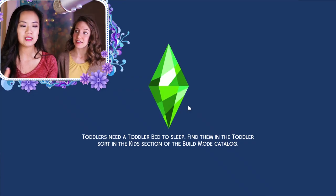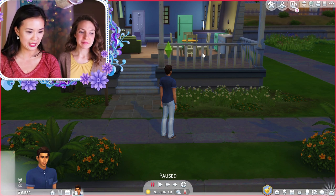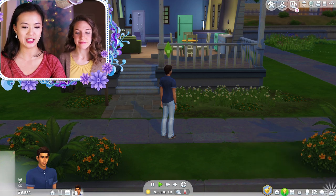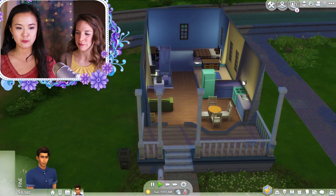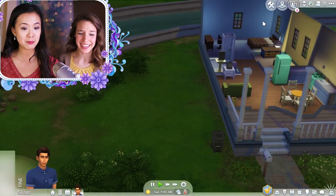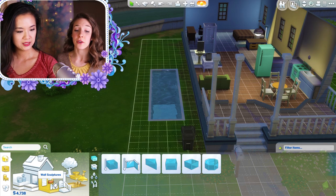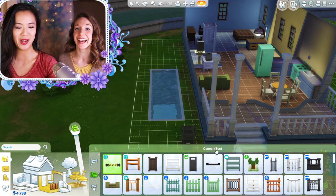Apparently there are 11 ways for a Sim to die with just the base game. I know you haven't played Sims very much — I played like the original Sims. Do you want me to do most of the controlling? Crabbag has no skills. The first death is death by drowning, so we have to make a pool. His parents aren't in the house — they're out of town, which is why he's going to go crazy and apparently die in 11 ways.